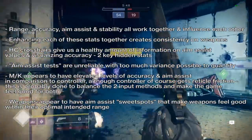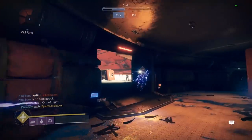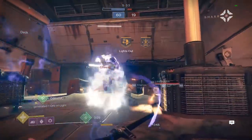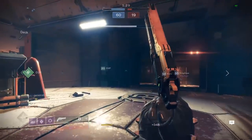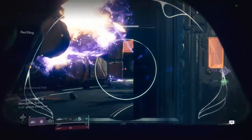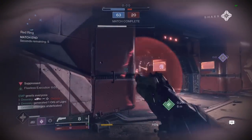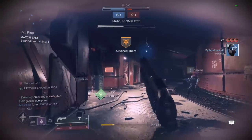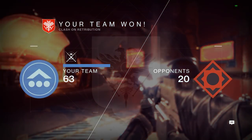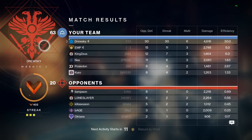Aim assist tests showing you aiming slightly off target and landing one shot are unreliable because they have too much variance. Firing one bullet only shows initial accuracy, which is already meant to have you land your first shot consistently. MnK appears to have elevated accuracy and aim assist compared to controller, though controller gets reticle friction — probably done to balance the two input methods. Weapons also appear to have aim assist sweet spots that make them feel good within their optimal intended range. This is fundamental to understanding why I value certain perks on a weapon.